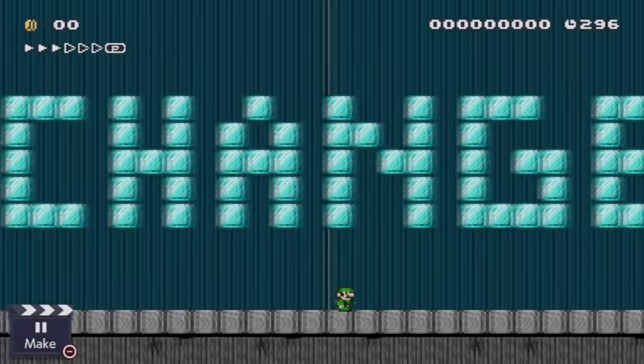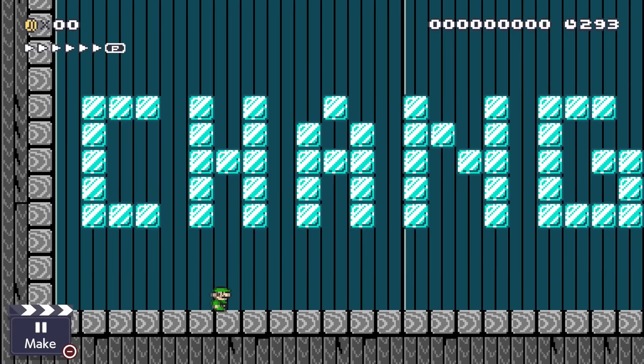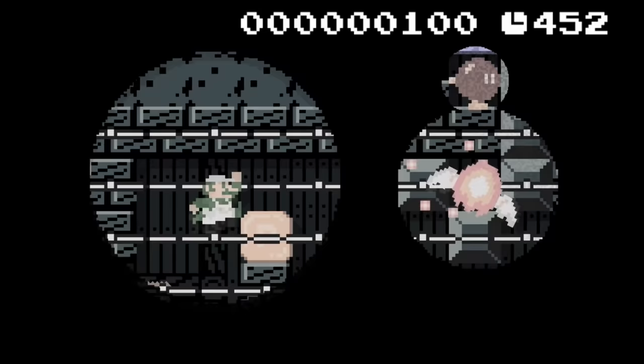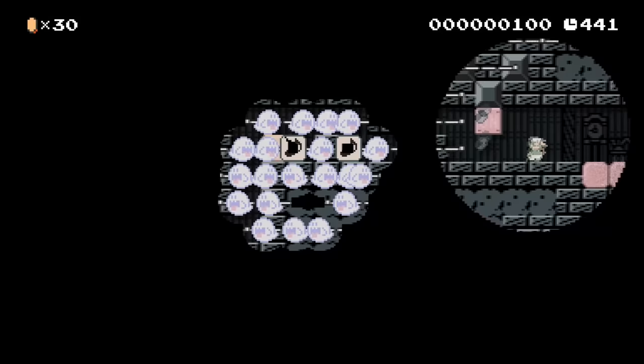Luigi, absolutely shocked, scrambles to find the way out. He moves down a narrow hallway and feels an ominous presence lurking behind him. A soul sucker appears in the form of boos and note blocks on tracks and chases him. He quickly activates switches to open the pathway forward and uses Bob-ombs to blast open walls. The soul sucker retreats to bide its time, while Luigi grows more feeble with each passing minute.